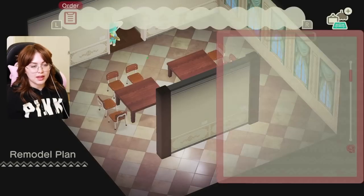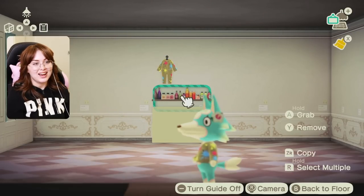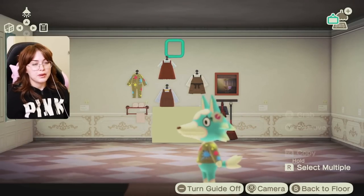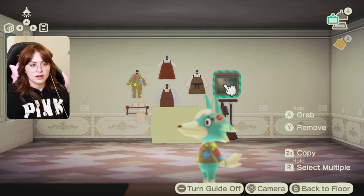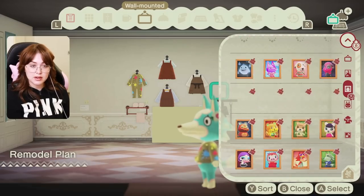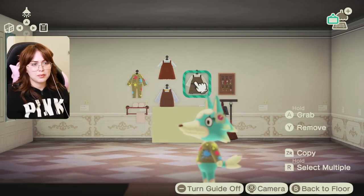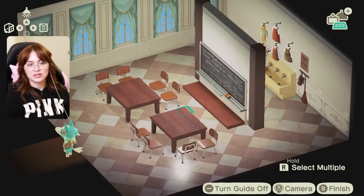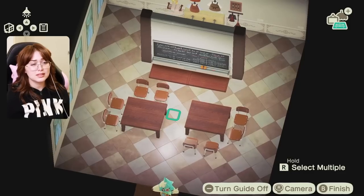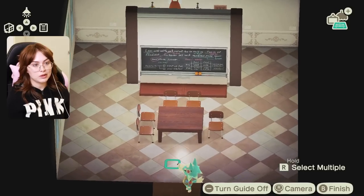A huge bummer about partition walls is you can't hang anything on them, so if we're going to use partition walls we might as well have tall things up against them. For the other side, we obviously need the little hand-washing thing — there are a lot of color options but the beige is just screaming at me. This almost looks like paint bottles, but they're real bottles. I'm going to put them by the paint area. I'm adding a broom and dustpan too, and some apron-y looking outfits that look pretty on-theme.